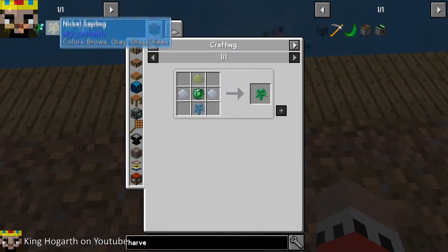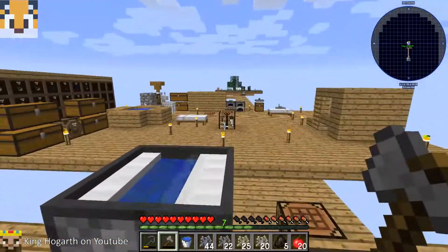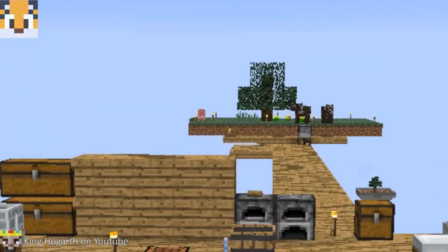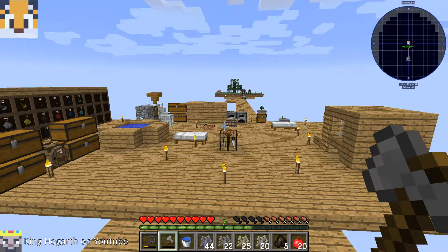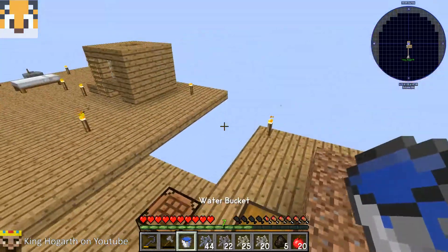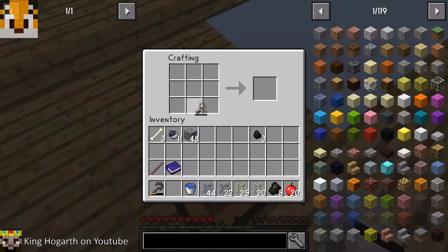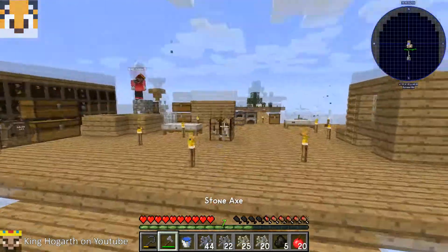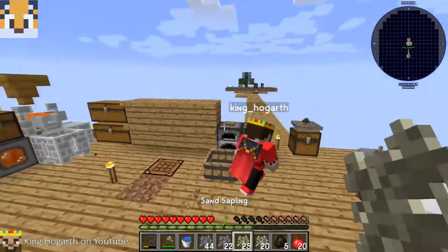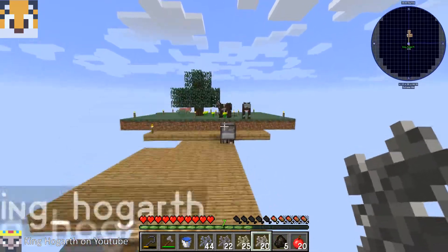Emerald saplings require slimy saplings which require milk. We need cows! Oh, we have a pig and cows already. We need to attract them - that's why I wanted to make a farm. I need bone meal so I can grow some more grass to get more seeds. We can make grass just by taking dirt and leaves.